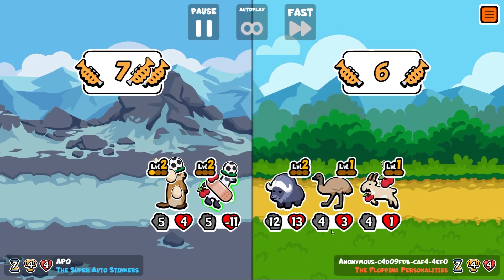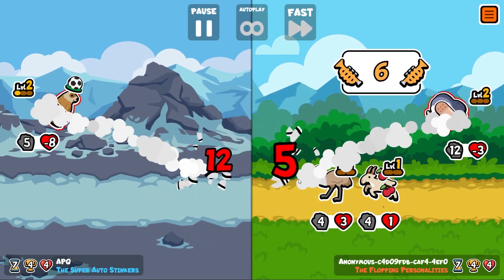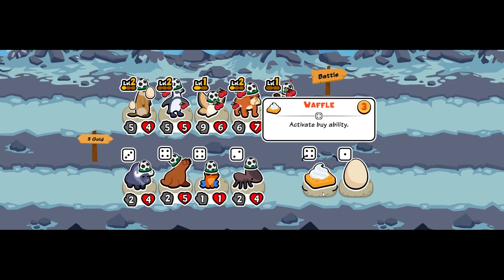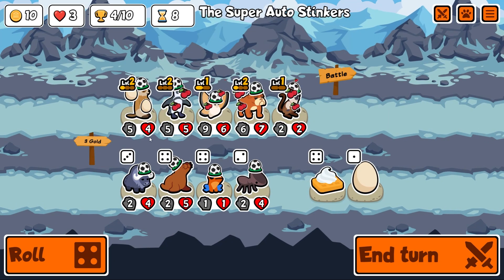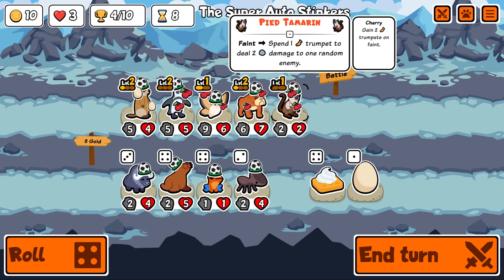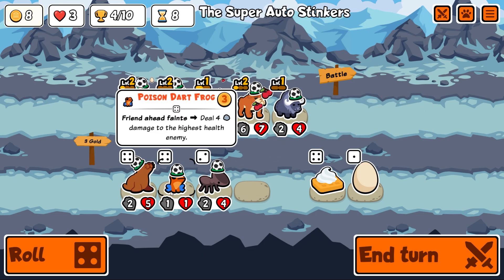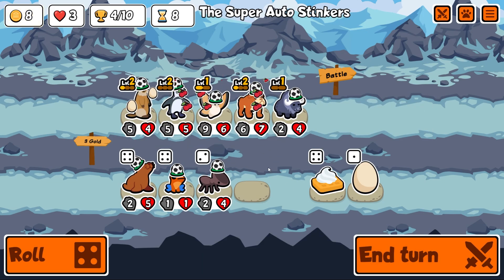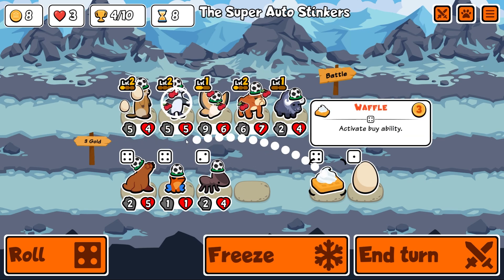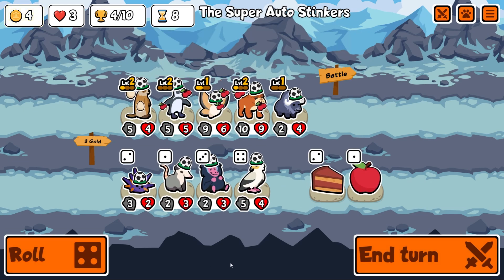Look at the size of this guy! Friend ahead faints — oh my god, we're copying this build if we see it. So we want an ox, a slug, and — who do we sell for the ox? We don't have a clear sell target. Okay, we're going to buy an ox. I kind of like the idea of this but it's a dangerous purchase without a slug.